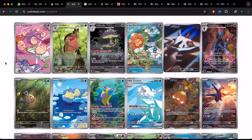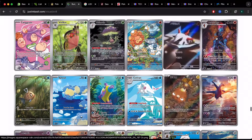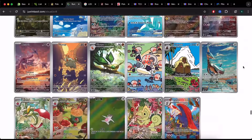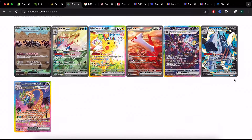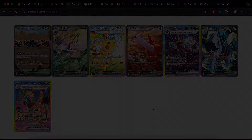Justin Basil has a great visual set list so you can see what cards are in a set. Cards get leaked individually over the few days leading up to when the set is released, and the website updates as leaks come out. That way you know if a set is worth chasing. If my favorite Pokemon is in there, I might buy a booster box for the thrill — but you can always buy singles. Use this visual set list from Pokebeach and Justin Basil to determine how hard you want to go into a particular set.